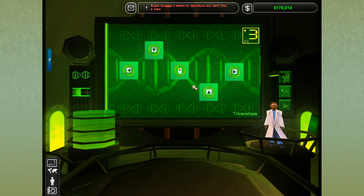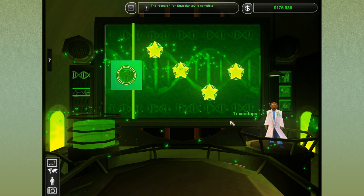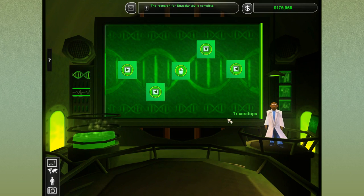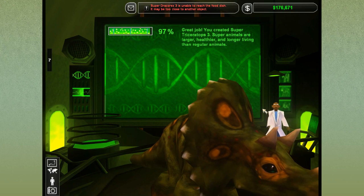Is the Triceratops more complicated? I feel like it is. Left, down, click, up, right — you'd think this would be easy but I actually have a very poor memory. And when you're performing in front of a bunch of people, it gets pretty intimidating. Come on, help me out here. We're almost there with our new Triceratops — up, right, click, left, down. Thank goodness — we have Super Triceratops 3! Super animals are larger, healthier, and longer living than regular animals. Wonderful.